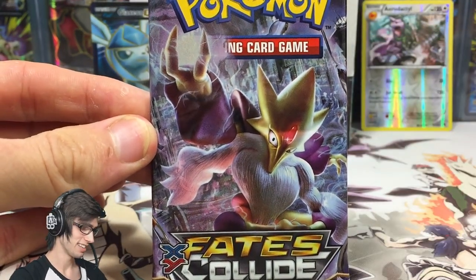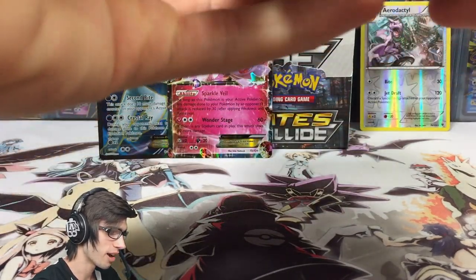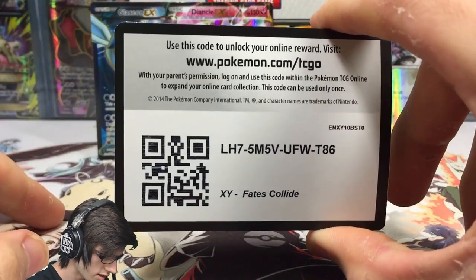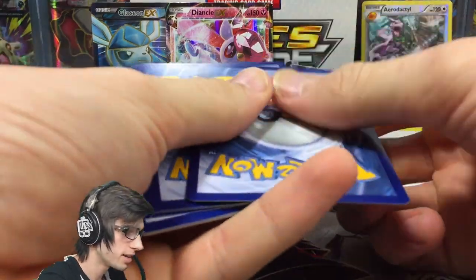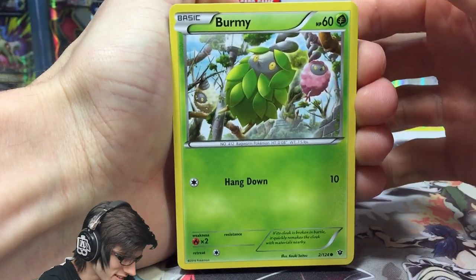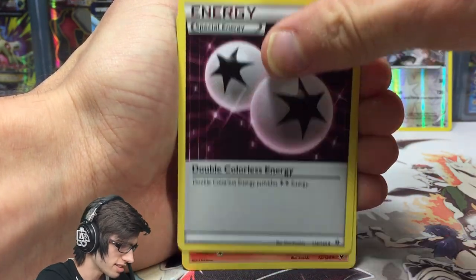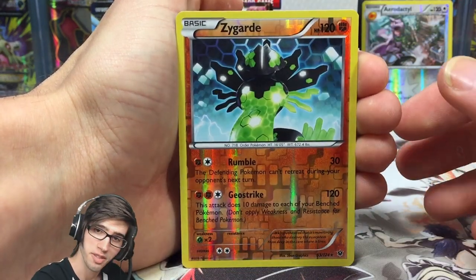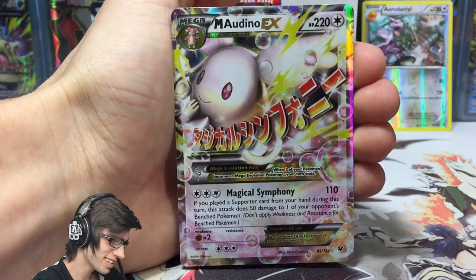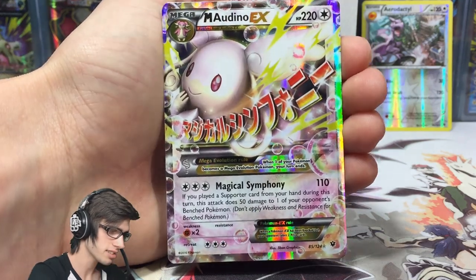The final pack of box number two. It's sad but so good at the same time — I think we do have a pull left in this final pack. For those who hung out all the way to the end, there's a code — enjoy! Can we end it with a break? I continue to mention the breaks; I'm a big fan of the ones in this set. We've got a Binnacle, Double Colorless Energy, Winsicott, a Zygarde Reverse Rare with Rumble and Geostrike, and the final rare from box number two is Mega Audenot EX!